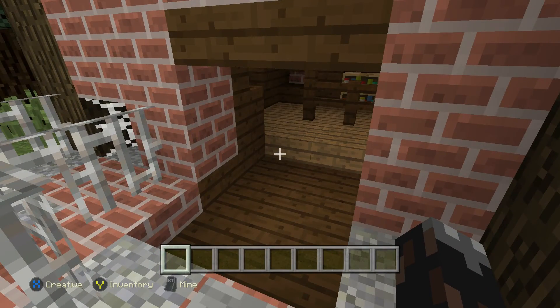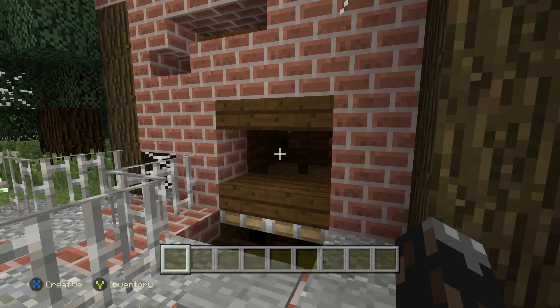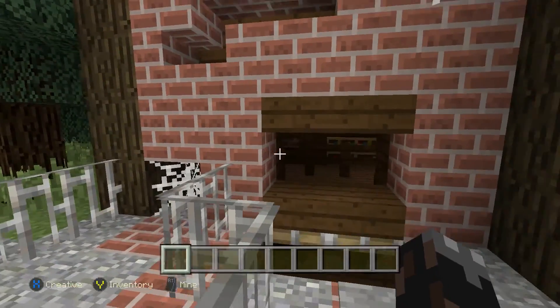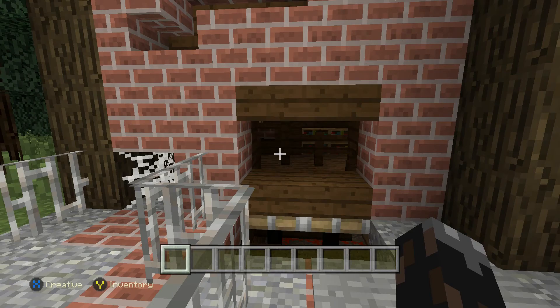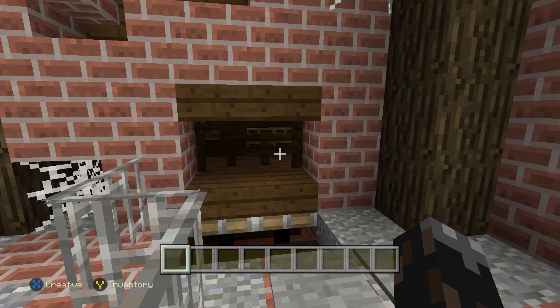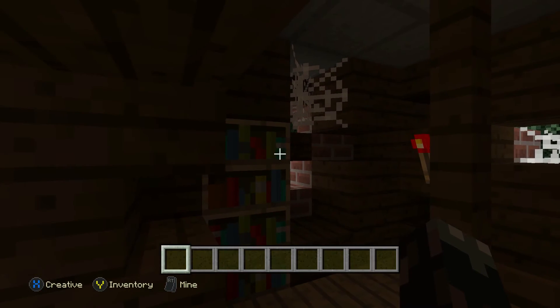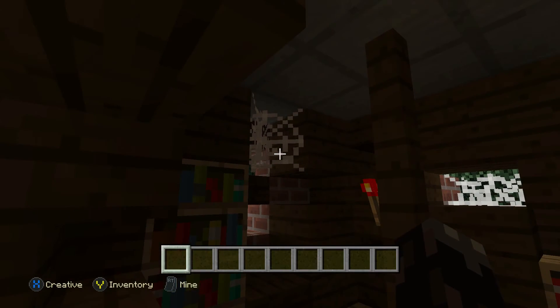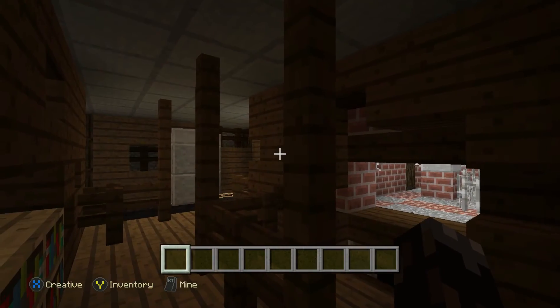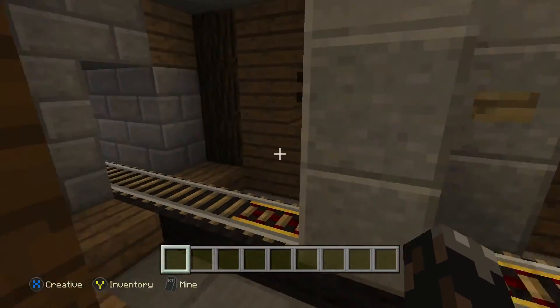When you step on these pressure pads it opens up just like a door, but when you close it you can see how dark it gets in there. That's to keep it looking dark and maintain the spooky feeling of it. So it's bright when you go in, but then it gets dark. I actually have a torch here — I'm thinking about taking it away since it's just too much light.